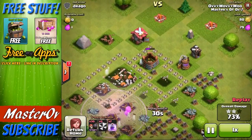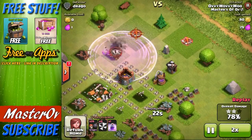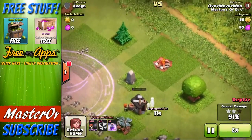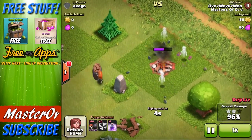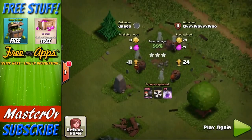We get a massive three experience points for it as well. It's actually quite an easy way to get experience points taking out lower levels — you don't get many, but it's pretty good fun. I throw another rage spell along with some more troops to take out the final collector and builder's hut. And finishing it off right here on this army camp is our lone load of wall breakers, throwing them in slowly so we don't waste them, and then just blowing it up like nothing else.